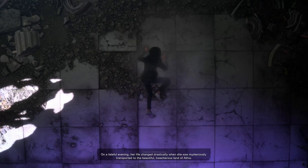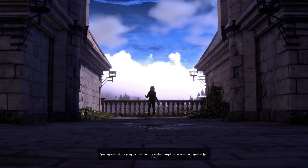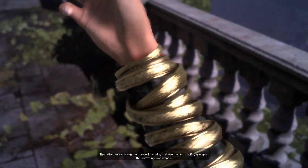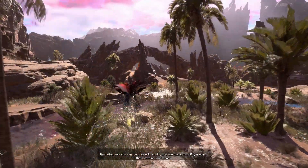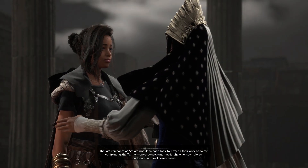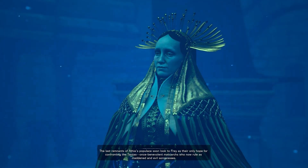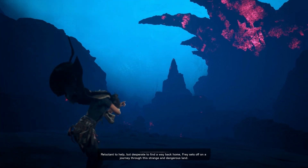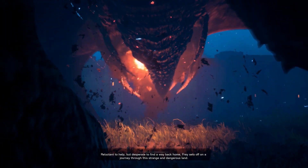On a beautiful evening, her life changed drastically when she was mysteriously transported to the beautiful, treacherous land of Athia. Frey arrives with a magical, sentient bracelet inexplicably wrapped around her arm, then discovers she can cast powerful spells and use magic to swiftly traverse the sprawling landscapes. The last remnants of Athia's populace soon look to Frey as their only hope for confronting the Tontus. So it looks like we're seeing a quick trailer summary of what happens — we're skipping the beginning of the game in this demo.